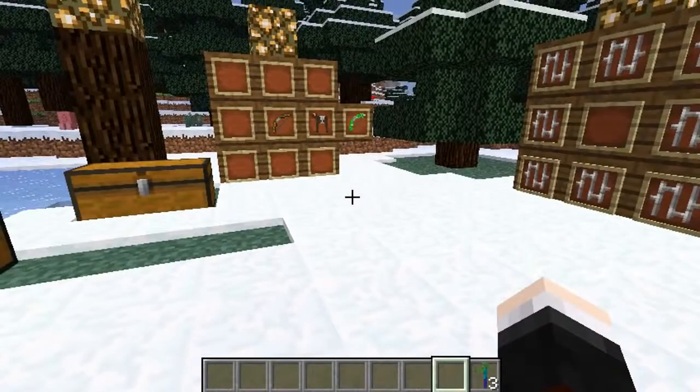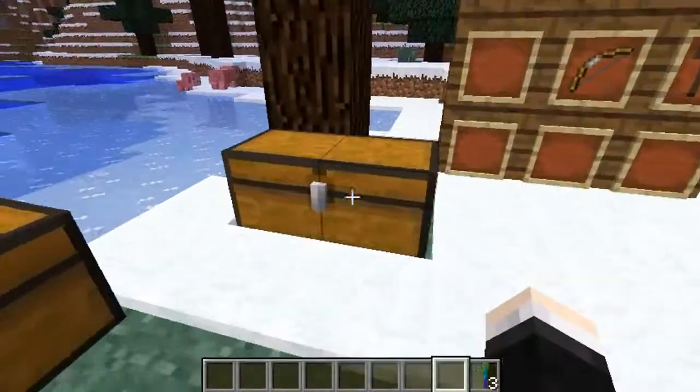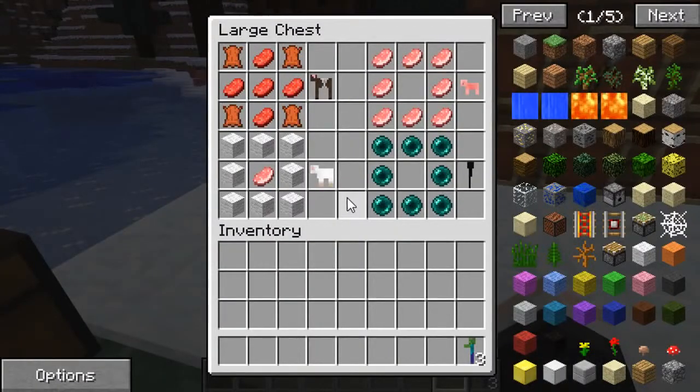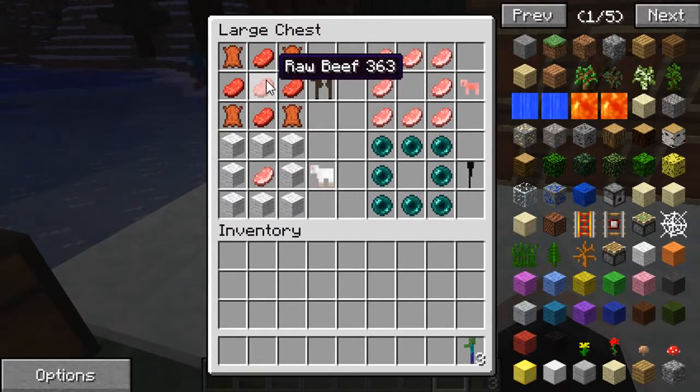Now that I've got the craftable items out of the way, let's get to how to craft these mobs and animals. In this chest are a couple of simple recipes — the cow, the sheep, the pig, and the enderman. You can actually craft every single thing in here. I'm not going to go over every single recipe, but if you go to the link in the description below you can download the mod and also see all the recipes. I'm going to show you the coolest and simplest ones.